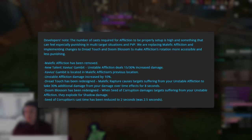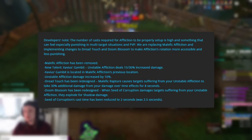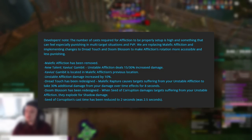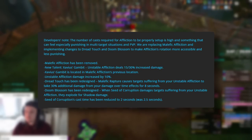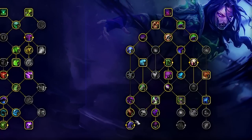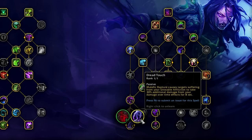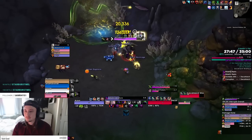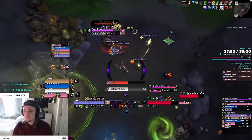UA's damage is also flat increased by 10%, which is amazing. Dread Touch has been fully redesigned: Malefic Rapture causes targets suffering from UA to take 30% additional damage from your DoTs for 8 seconds — literally the same as old Dread Touch, except it no longer takes four Raptures to get there. We just Rapture once when we have UA on the target and get the same buff, which is huge quality of life, especially in Mythic Plus.